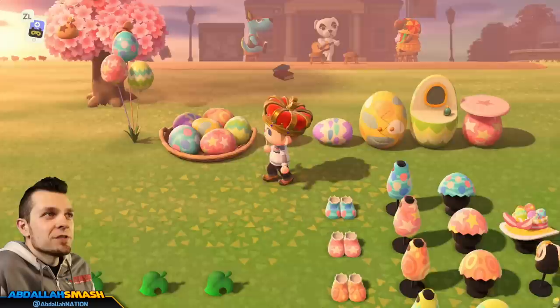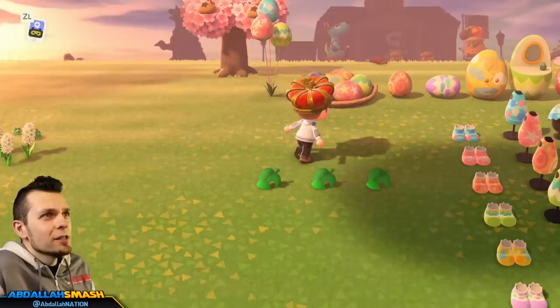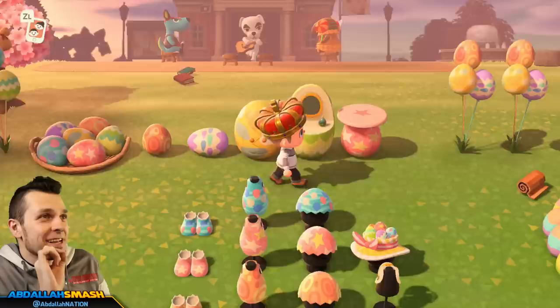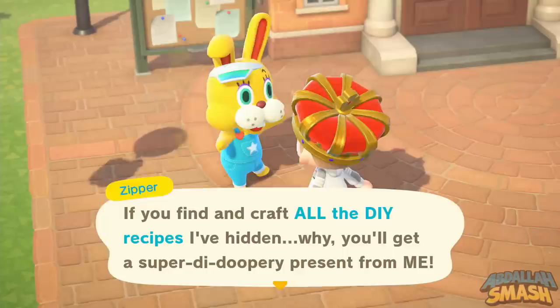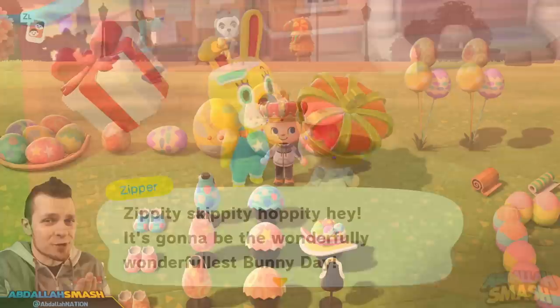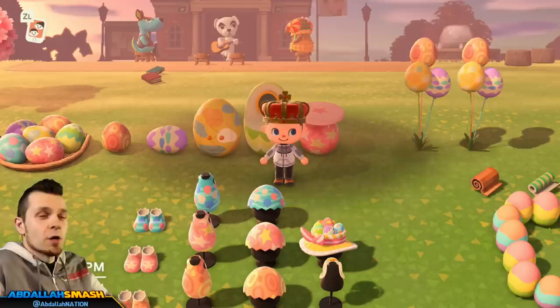There are over 40 different DIY recipes in the game. This is just a small sample — there's a bunny day wreath, glowy garland, wall clock, bed, stool, and much more. Zipper T. Bunny teases you at the beginning saying he'll give you something special if you collect every single item, which is a nice incentive. This video is part one, giving you the basics.